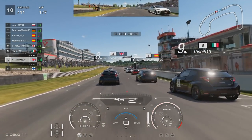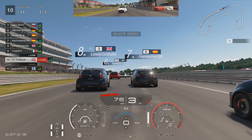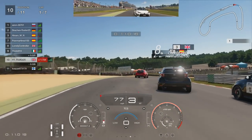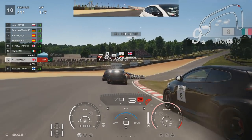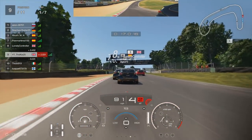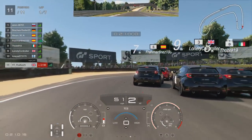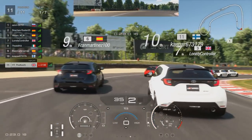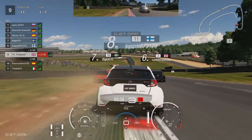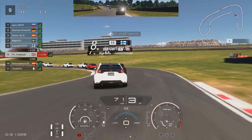Starting from P11, we're getting a reasonably good start using traction control. Not sure if TC off is faster but it gets us a good start away from the line and we're up to P9. Going down the left-hand side, two cars to our right sent it up the inside, rammed into the car in front, and I knew that was going to happen so I stayed left and we're up into P9.